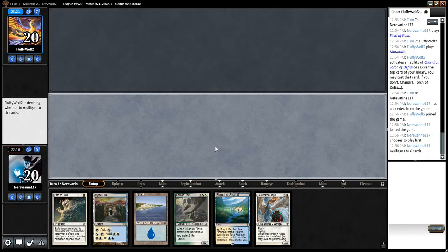As soon as they're done making their decision here, we'll mulligan. We have to mulligan to something that interacts with what their deck is doing, and this hand just does not.